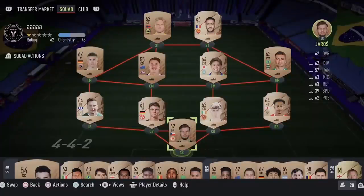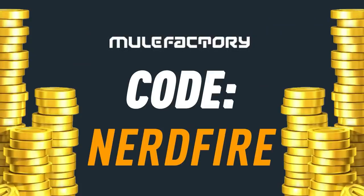We've got 85 Plus Times Three — triple upgrades today. Let's open a load of these up and see what we can get. If you want to kick start your FUT 22 team off with a bang, head over to mooglefactory.com for the cheapest, most safe and reliable coins, and use the code nerdfire at checkout for five percent off your order.